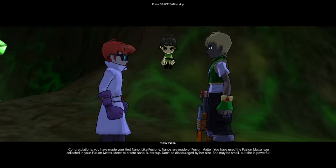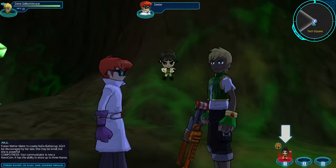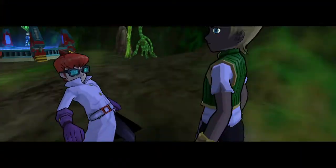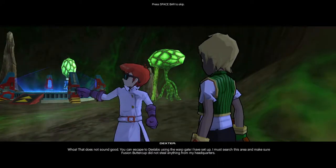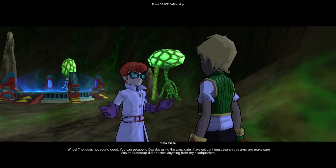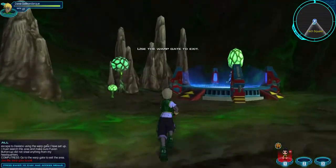Don't be discouraged by her size. She may be small, but she is powerful! Your communicator is now a nano-com. It has the ability to store up to three nanos. Whoa! That does not sound good. You can escape Dex Labs using the warp gate I have set up. I must search this area and make sure fusion Buttercup did not steal anything from my headquarters. Go to the warp gate to exit the area.